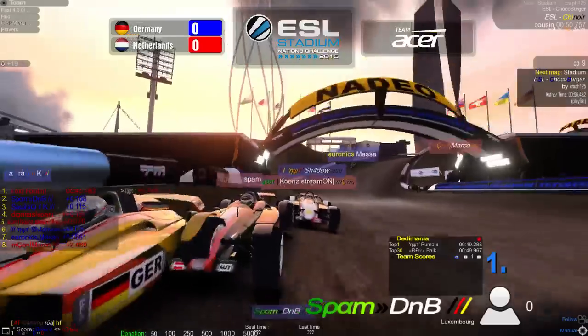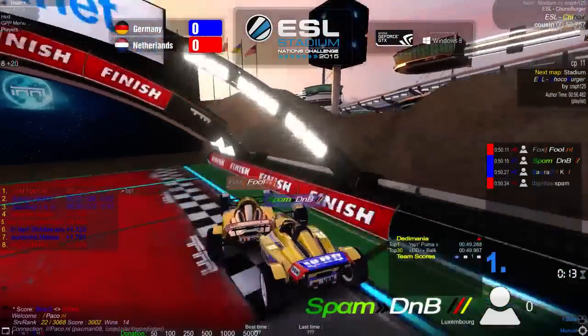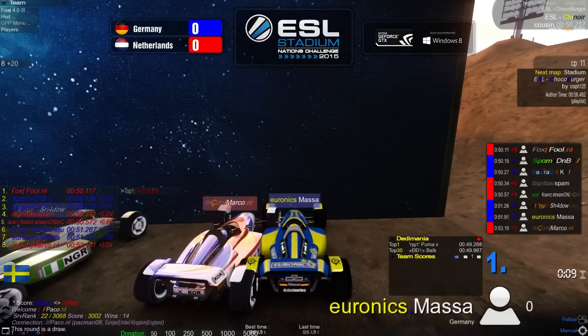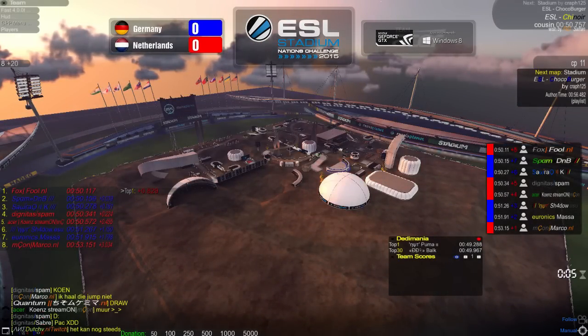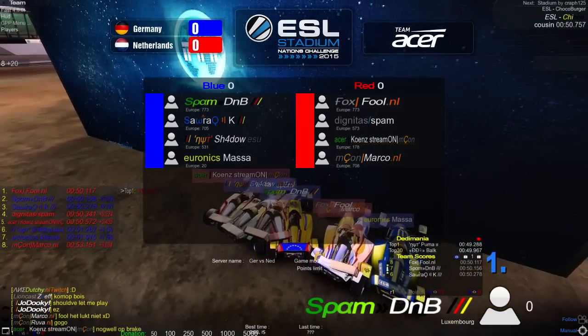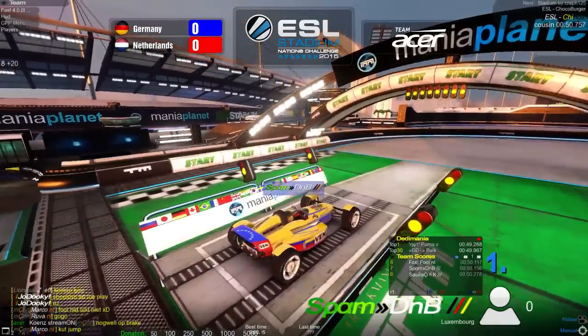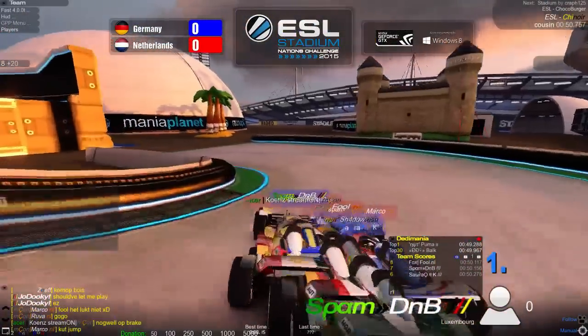Netherlands are off to a good start, but then Kunz ends up crashing late into the round and DNB goes up to second place. Kai goes up to third for Germany, making it a draw instead. That definitely would have been a point for Netherlands, but late mistakes from Kunz — and I think Spam might have hit the wall too — allowed Germany to make it a draw.